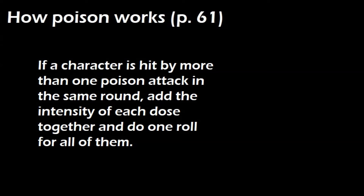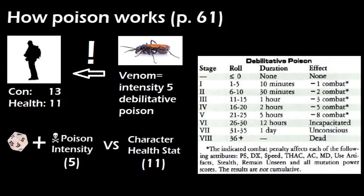If the character is hit by more than one poison attack in the same round, add the intensity of each dose together and do one roll for all of them. So if the character got stung twice in the same round instead of once, we would roll 1d20 plus 10 instead of plus 5. Three stings would be d20 plus 15.